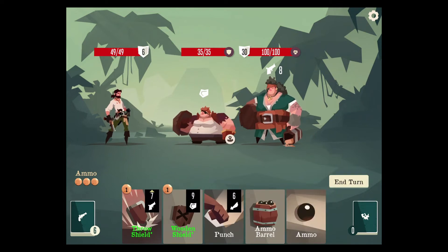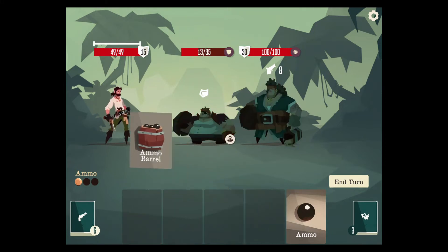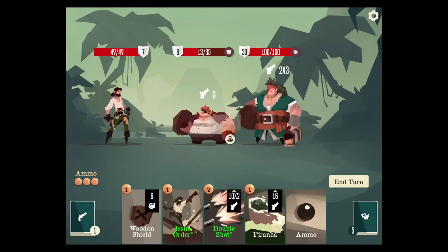We start with six shield, which is great. We can now do this, punch that guy, deal 16 damage right off the bat. We're gonna do that, and then we can just ammo barrel our ammo away — that's fine. That does mean we'll have less ammo in the next draw, so that's important to remember.